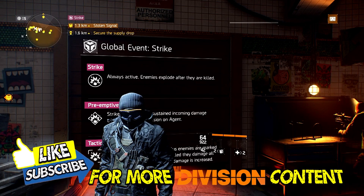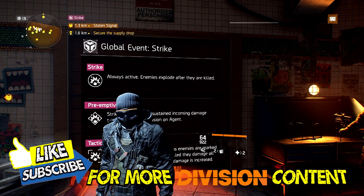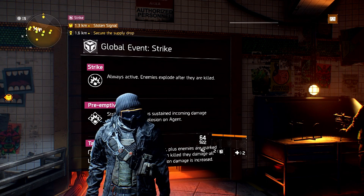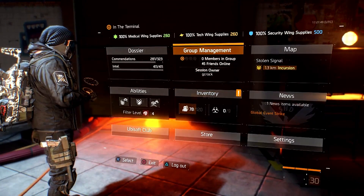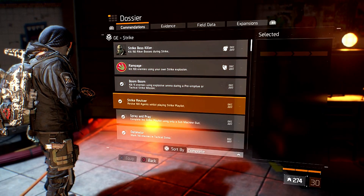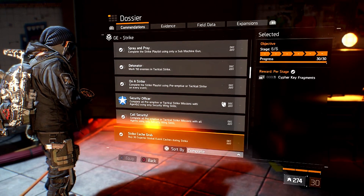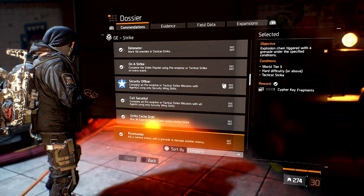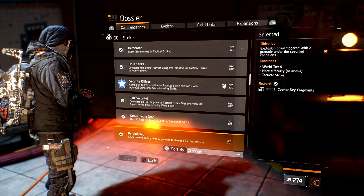Hi agents, in this video I'm going to show you how to get the pyromaniac combination. It's part of the global event strike and can only be obtained during strike. We'll have a look at the combination — it's a tricky one, so I'm doing a video to explain it.